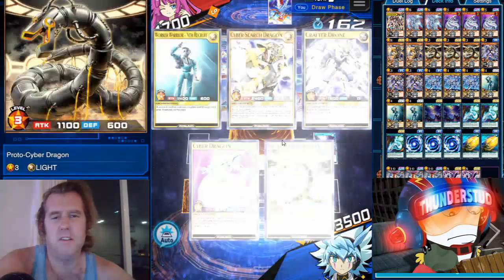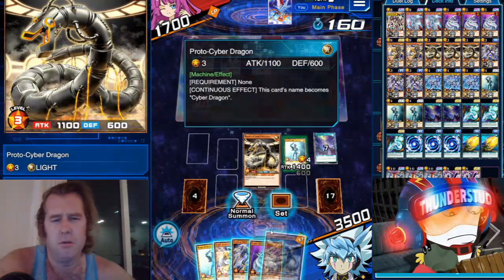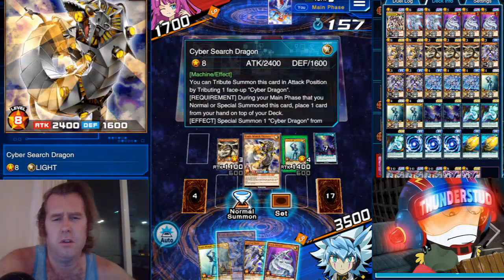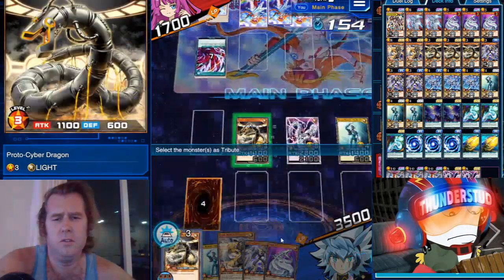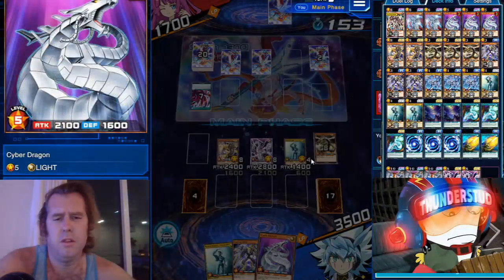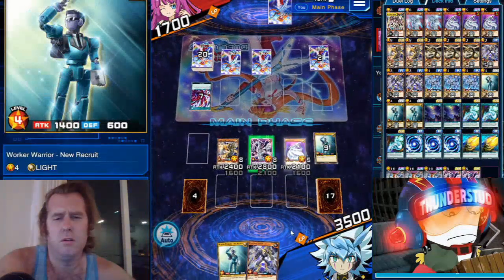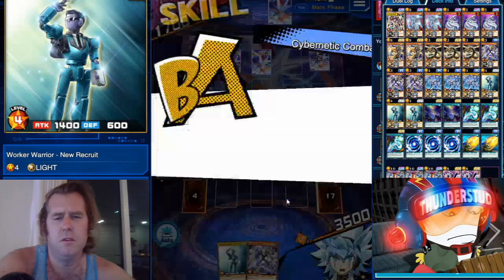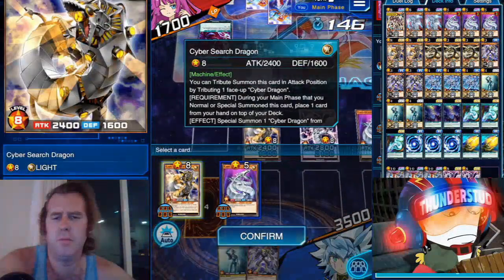That was my normal monster — not a good sign if he has those two cards out. Tough noogies. Oh man, what a hand! What a hand. We can go like this, and like this, and like this — very nice, we can even use this. Search a fusion or another Cyber Dragon, probably a fusion.